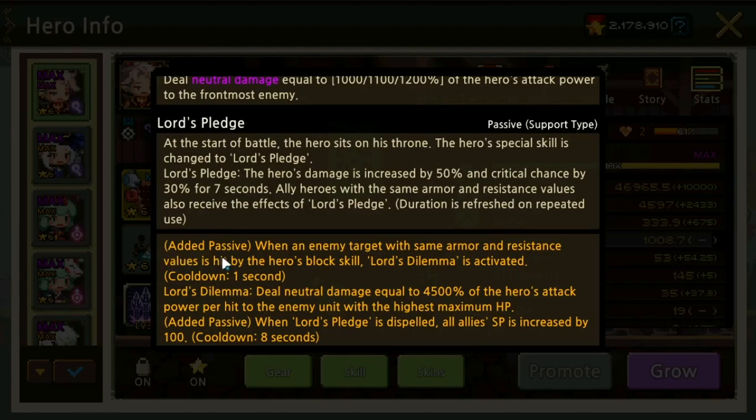With the sober weapon added passive, when an enemy target with the same armor and resistance value is hit by the hero's block skill, Lost Dilemma is activated, which deals neutral damage equal to 4,500% of the hero's attack power per hit to the enemy unit with the highest maximum HP. When Large Pledge is dispelled, all allies' SP is increased by 100.